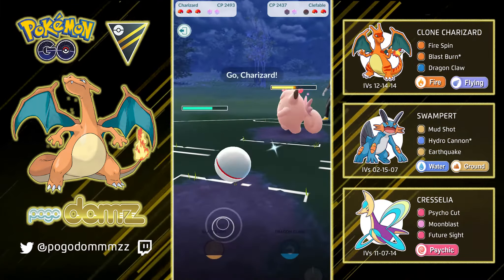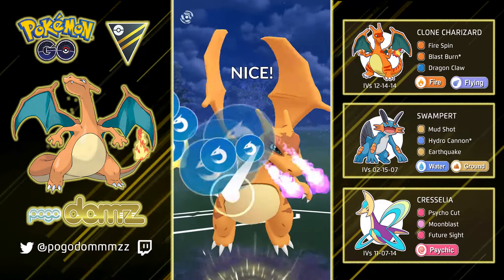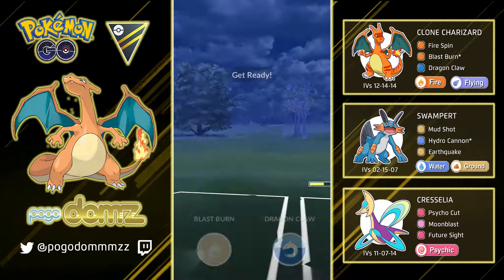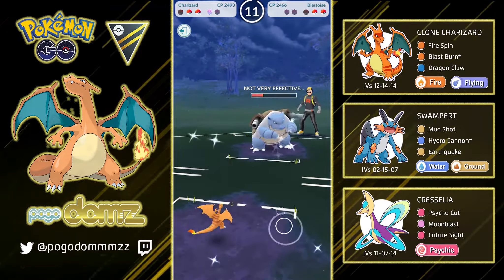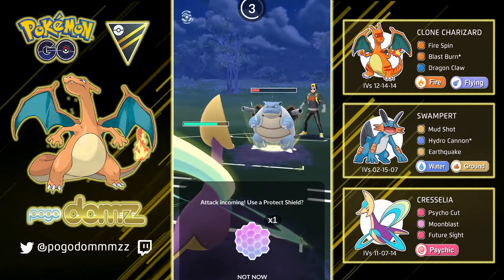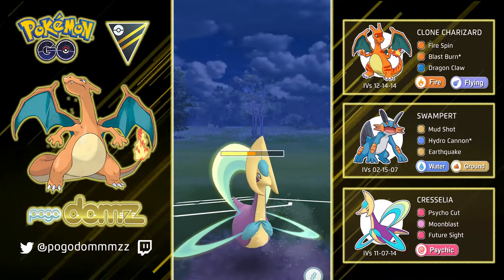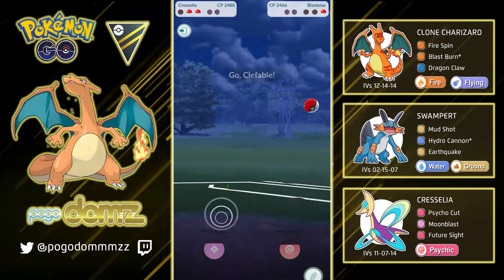They jumped into their Clefable and I went with a quick Hydro Cannon before switching into Charizard to bait that last shield. I went with Dragon Claw in hopes they would shield — and they don't, which is very surprising. I have two shields left and I'm definitely going to use them because I want Charizard to survive. Blast Burn can deal a lot of damage — against Blastoise here it dealt pretty much half damage, and they did utilize their shield. Charizard goes down and I switch into Cresselia. Going for a Moon Blast to finish off Blastoise, maintaining that last shield to keep health. Moon Blast goes off, finishes off Blastoise, and we just need a little bit more energy to finish off Clefable. We got this match in the bag — GGs.